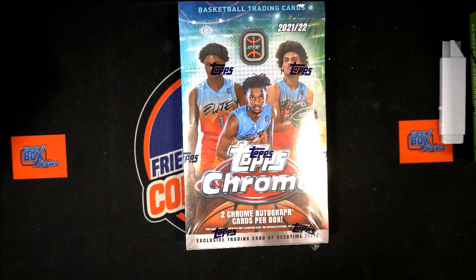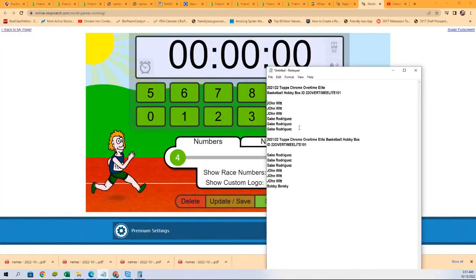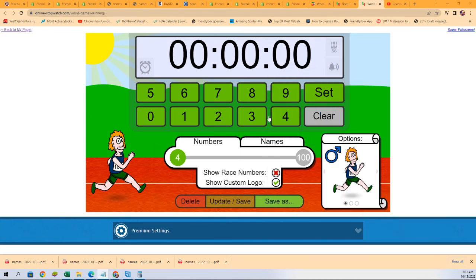We're going to start things off in the race to see who wins two spots. Two spots are up for grabs here in a six-person race. There are two winners — first and second place each get a spot.